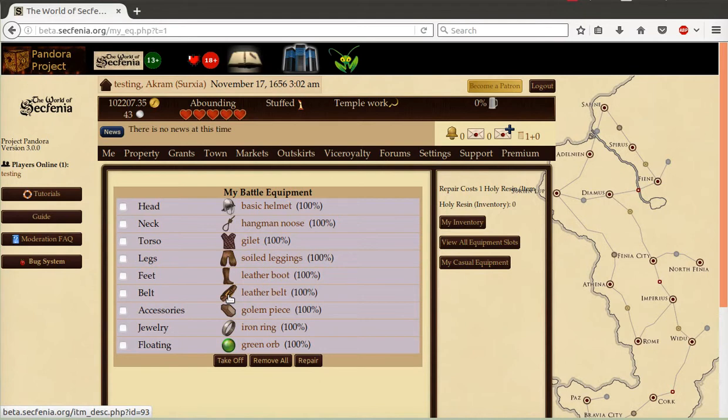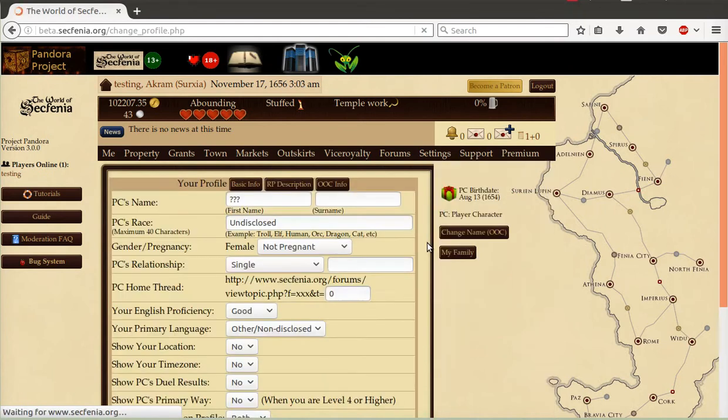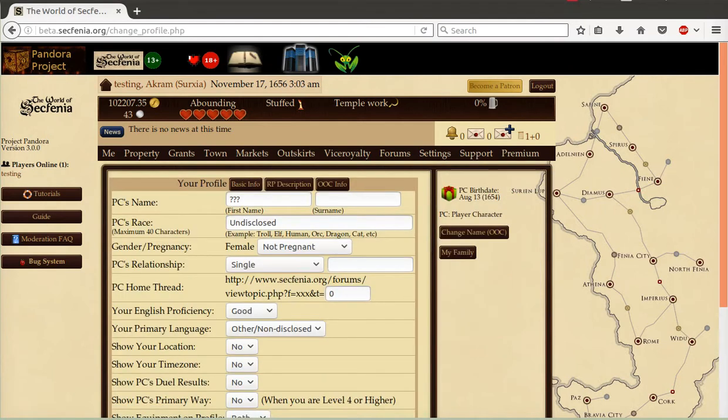For those who want to show off only their battle, casual, or maybe even both, let's head over to the profile settings screen. This has been reorganized to have three tabs and have some of the new settings at a quick glance. This requested feature allows players more room to write up their RP information.